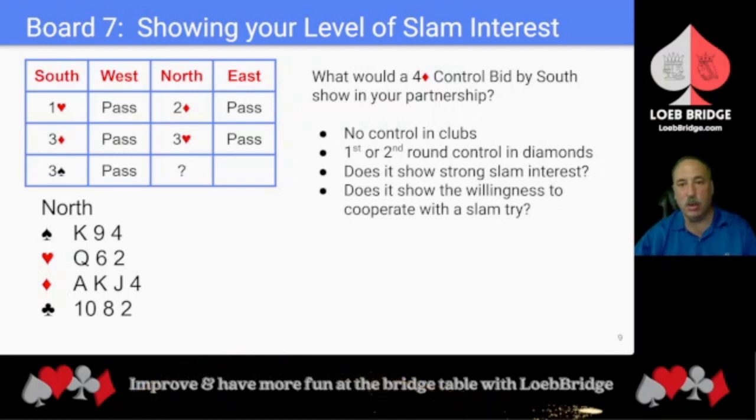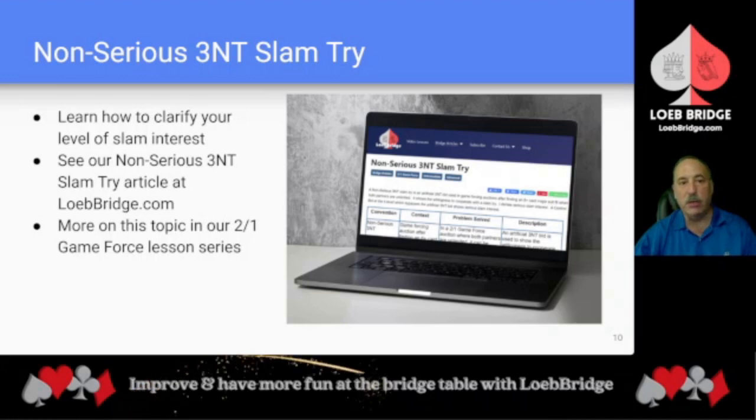What would a 4 diamond control bid by South show? It should deny a control in clubs, show 1st or 2nd round control in diamonds, and the question is whether it shows strong slam interest or willingness to cooperate. With natural bidding alone, this is a very difficult problem for 2-over-1 game force when both partners are unlimited. We recommend using the 3 no trump bid — giving up a natural 3NT — to clarify your level of slam interest via the non-serious 3NT slam try. Please see our non-serious 3NT slam try article at lobebridge.com, and our 2-over-1 game force lesson series.